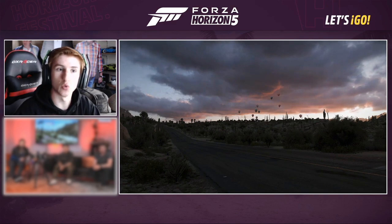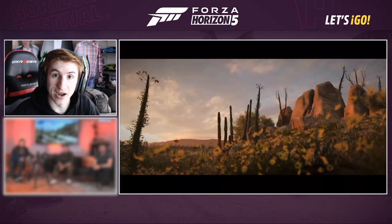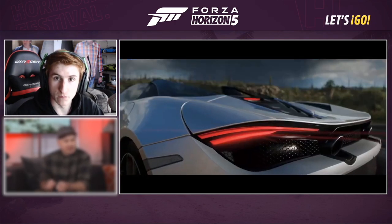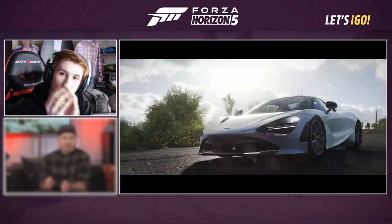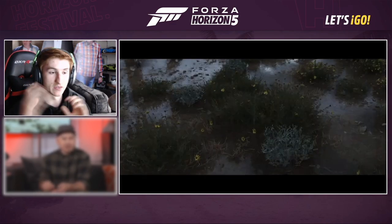Every part of the map is going to have a different reaction to the season. We know the volcano is always going to be quite snowy, so if you want snow you can go up the volcano. If you want nice sunny dry roads, you can go down to the coast. As mentioned, these storms and weather effects aren't going to move much — heavy rain in one area doesn't move across the whole map. It can get a bit bigger but it won't travel, and the dust storms won't travel either. You can just avoid them by not going near them.